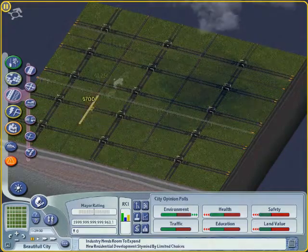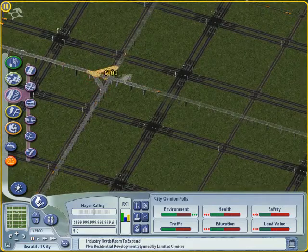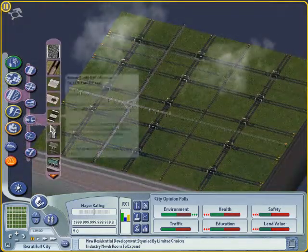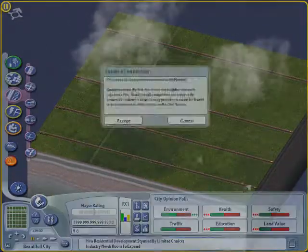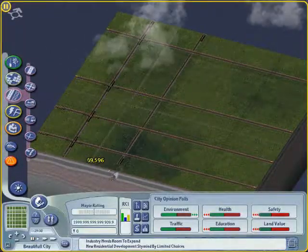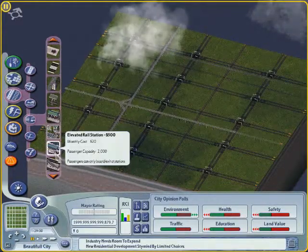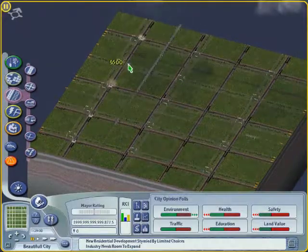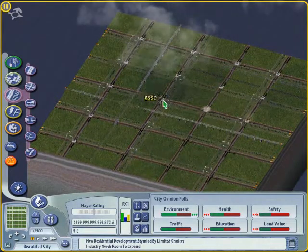After you have finished your railroad, continue with the elevated rail and the underground. Lay the underground so that on every junction of your avenues there will be a crossing between the underground tubes too. After that, be sure to put a station on every cross. This will make it possible for our citizens to travel even short distances with our underground.